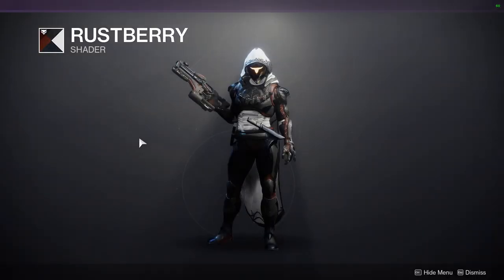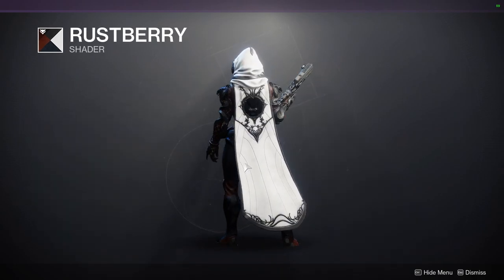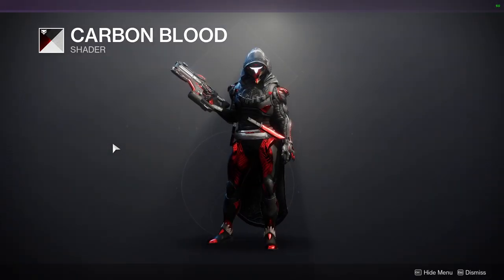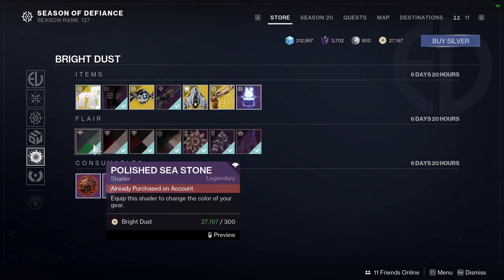Rust Berry is a hidden gem shader. Most people won't like it because of the contrast between the white and everything else being dark — but if you find an armor set with no white in it, Rust Berry is probably one of the dopest shaders you'll ever put on. Carbon Blood is a really good black and red shader. It does have some white as an off-color, but it's mainly black and red, and the red is almost chrome red, which is super cool. Definitely a pickup.